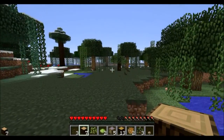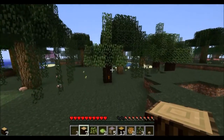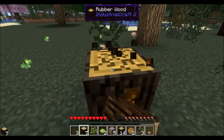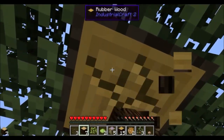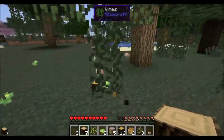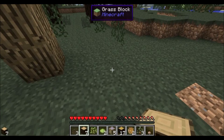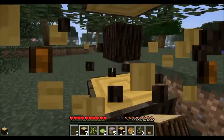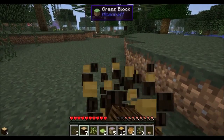So we're going to run around and punch some... oh, witch hut! That's a convenience. Get a cauldron because I'm assuming there's some things we can use - some mods that take cauldrons.